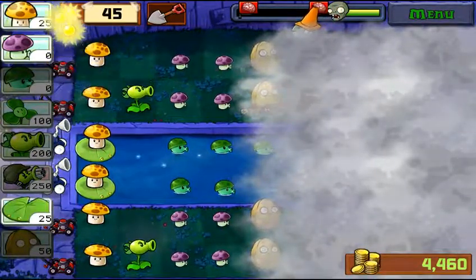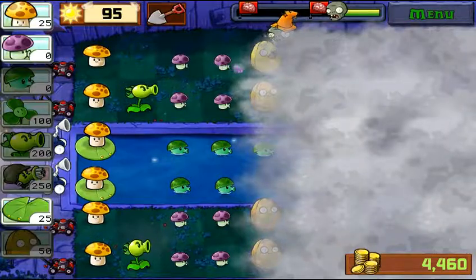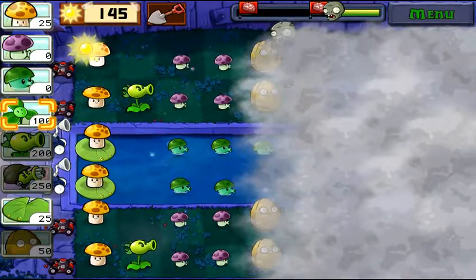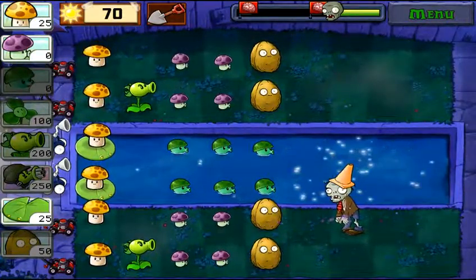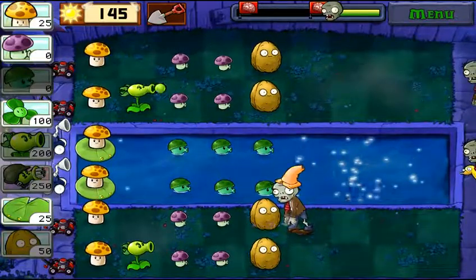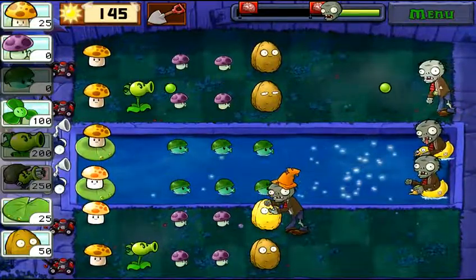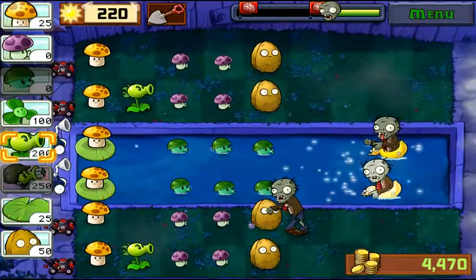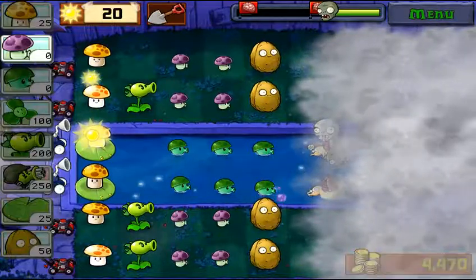Throw out another walnut - never go wrong with another walnut. I put that repeater on the wrong row; I was just going to put it up here where the Conehead was, but oh well. The walnut will stop them in the meantime. Let me get this fog out of here. It's kind of nice how the Blover recharges so quickly. You've got a couple of balloon zombies coming just one after the other, and you're going to need it to recharge pretty quickly.